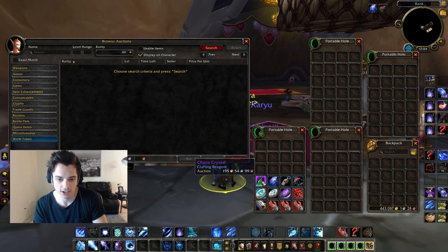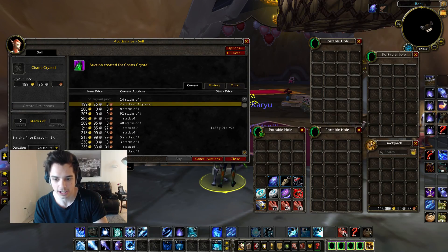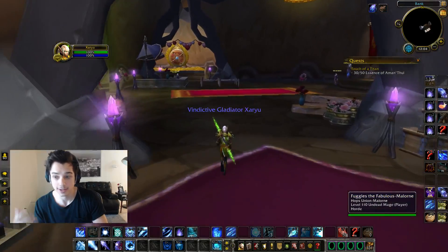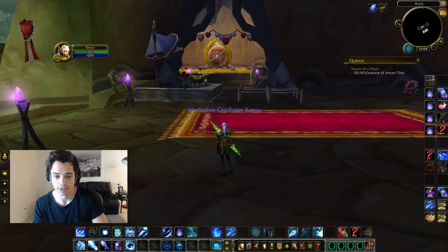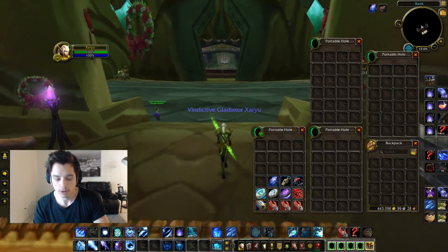I use an add-on called Auctionator — I just alt-click to put up the Chaos Crystals. They sell for about 100 to 200 gold each, and I have a little stockpile on pretty much every character. They're going for about 200 gold each right now. Through one good queue session you might make a thousand gold, but daily on multiple characters, and weekly, this really adds up. I've made most of my gold this expansion this way.